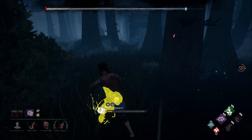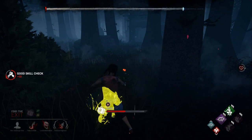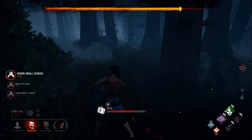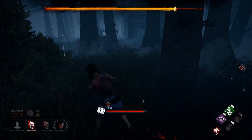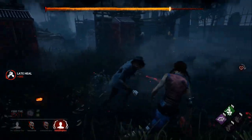Once nobody is on the hook, it switches back from gray to orange. Now you have a short duration of time before the Entity will kill you if you stay on the map. Once that timer runs out, the Entity will automatically kill you, so you need to escape before then.